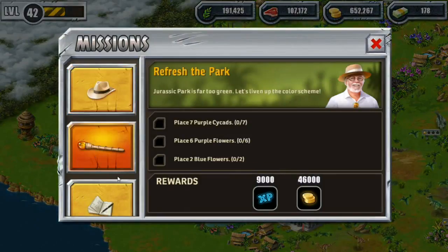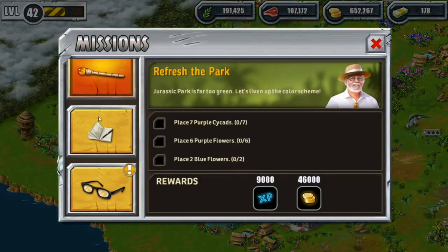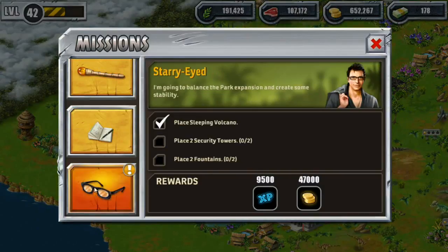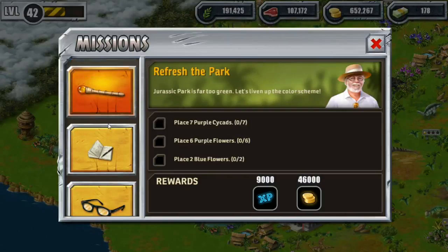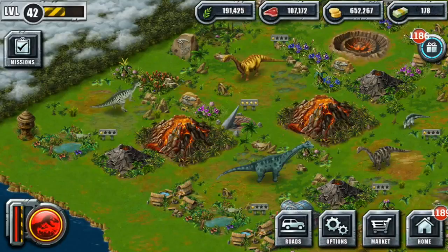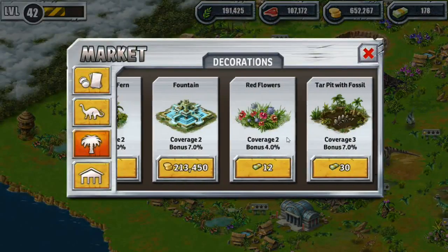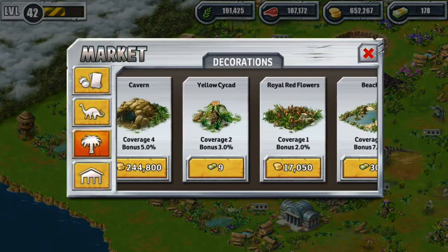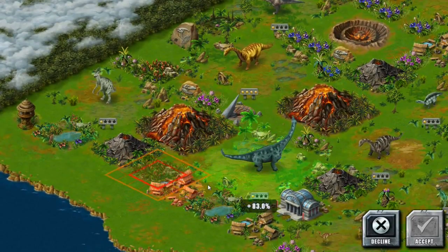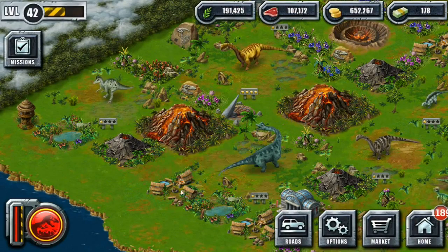Oh, what did we just get? Purples! Wow, we need a lot of flowers. I like that. Place three royal red flowers — oh, we needed to place a sleeping volcano and I didn't even know that! Also two fountains and security towers. Someone says Jurassic Park is far too green — no such thing, sir, no such thing. But I agree, I want to add some flowers: purple, blue — let's see if the royal red flowers can fit in here.